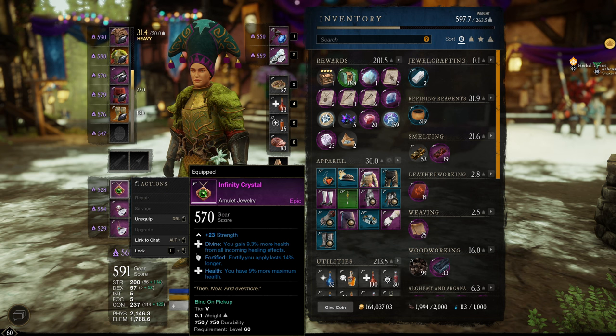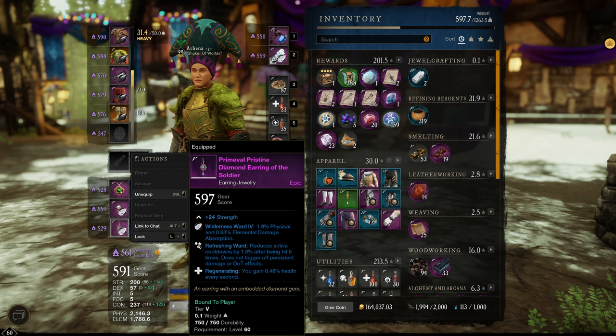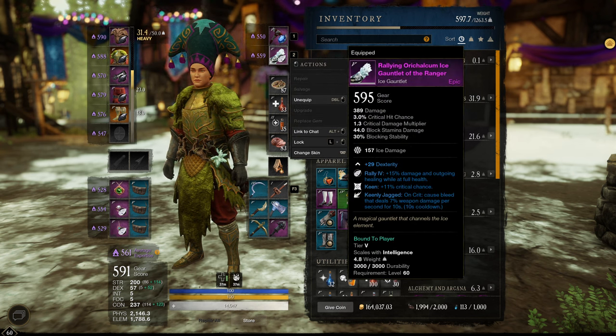For the Necklace, you definitely want Divine and Health — pretty much on every single Hatchet spec — because Divine affects the Berserk Ticks. I'm running Regenerating because I play in Heavy with 5 Resilient, so I've got a ton of health, over 14k and still going up as I get better gear. For the Ice Gauntlet, I'm using Keenly Jagged, and I'll go over why a little bit later.